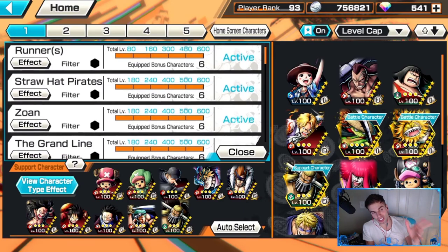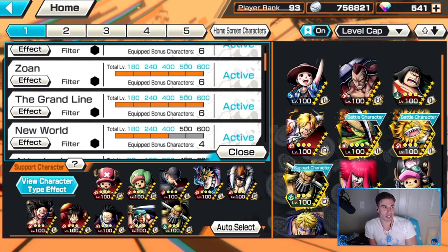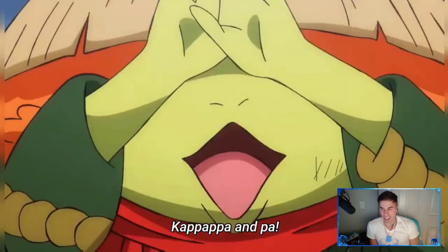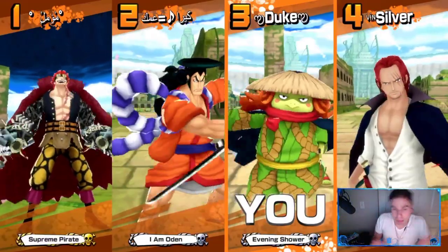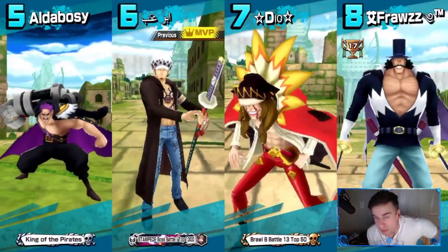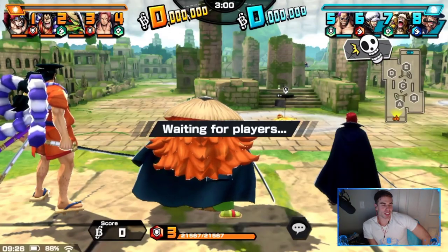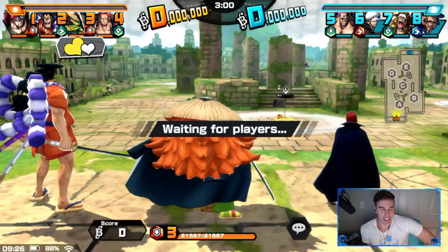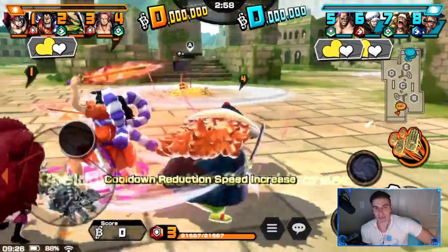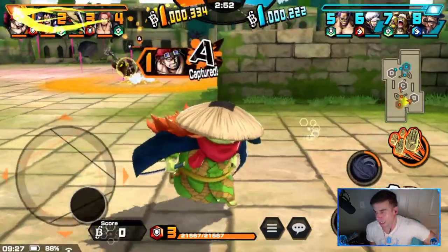We're running Runners, Straw Hats, Zoan and Grand Line - phenomenal supports, we love it. Only 51% on the Zoan though, you need to get that up. Shout out Java again, my alliance is literally the best. If you're not in it, I would try to get in it - it's the best in all of One Piece Bounty Rush. Shout out to Webpost Virus as well. We're undefeated by them, just saying. Keeping cap up using that for mobility because honestly that's his best purpose.